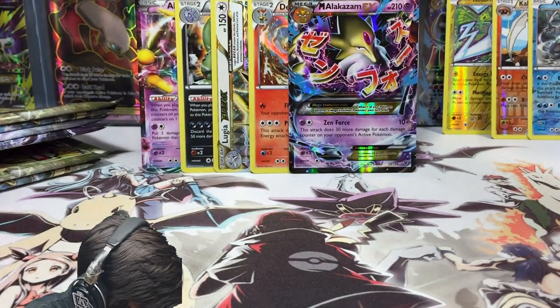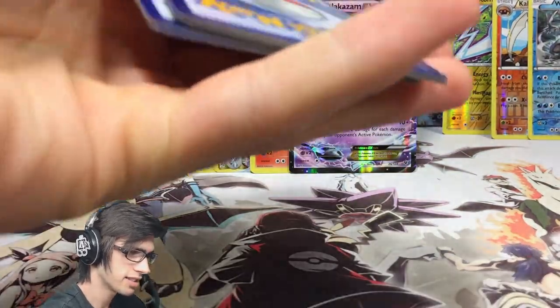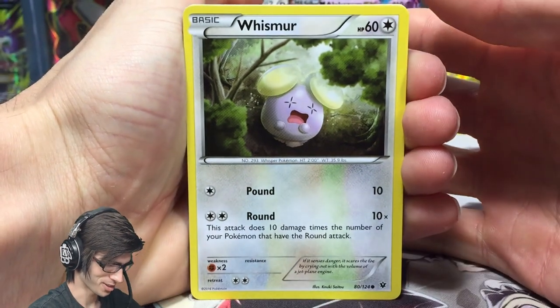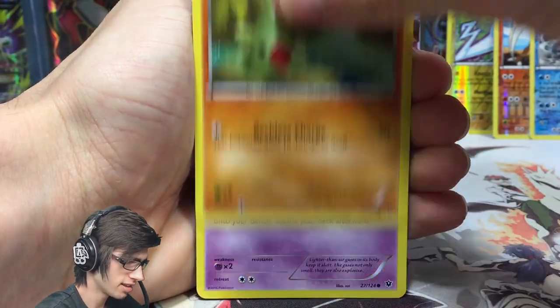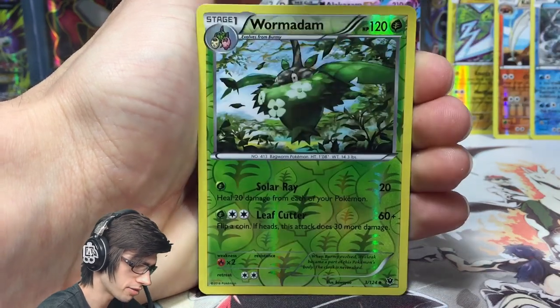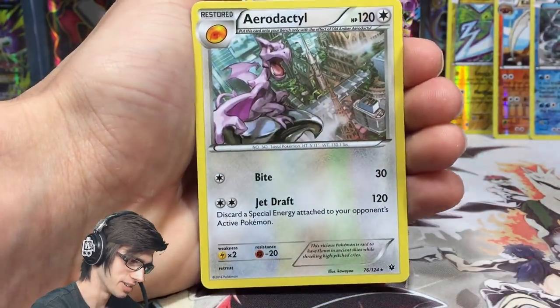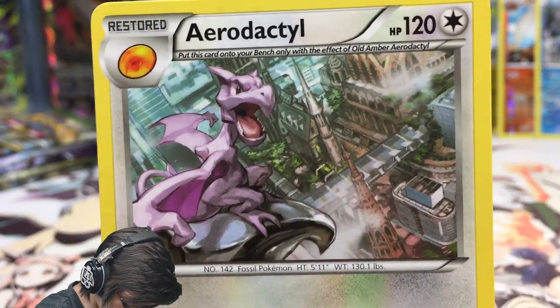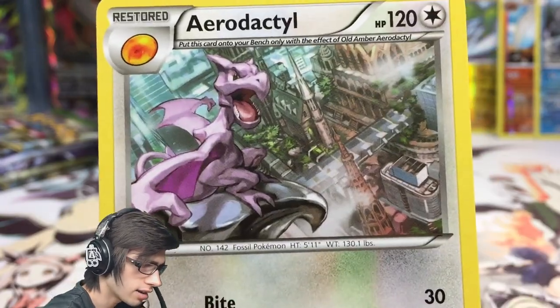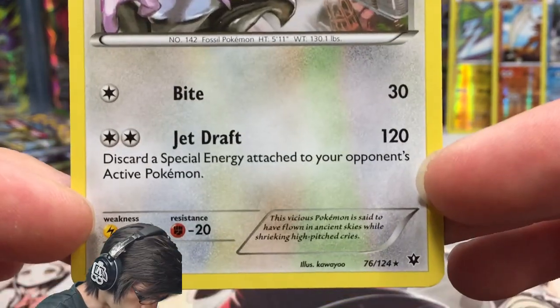Six packs left on the first side of the box. We've got a Whismur, Minccino, Vullaby, Larvitar, Koffing, Kabuto, Omanyte, Scorched Earth — a reprint from Primal Clash — a Wormadam reverse uncommon, and the rare is an Aerodactyl. A bit of a different art style, similar to the White Kyurem art. It's got 120 HP with Bite and Jet Draft.